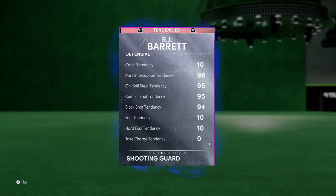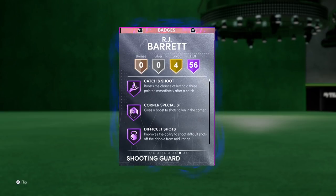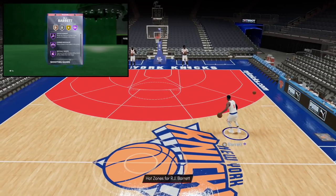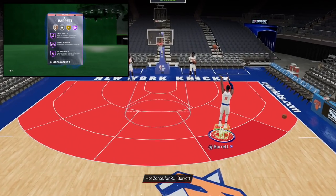Defensive tendencies looking good: 98 pass, 95 on-ball, 94 shot contest, 94 shot block. Moving into badges — 56 Hall of Fame badges, which is very nice, but only four gold, which I thought would be higher. That's only a total of 60 badges — there are still 15 more badge slots, so let's hope he has space to hold all the important ones.